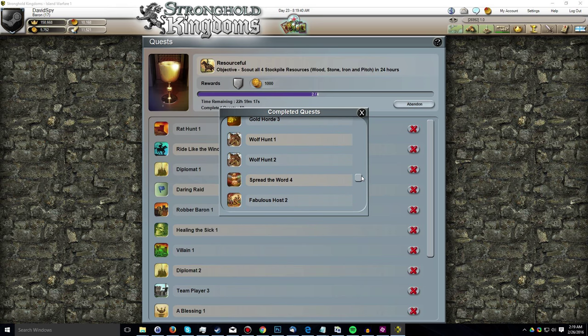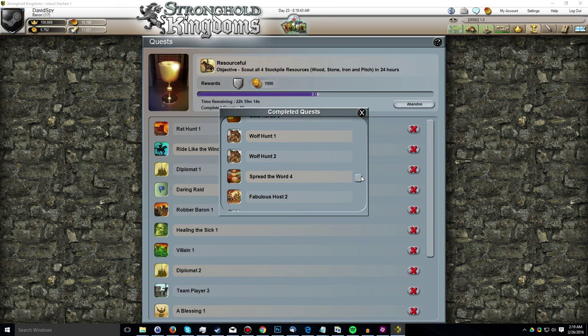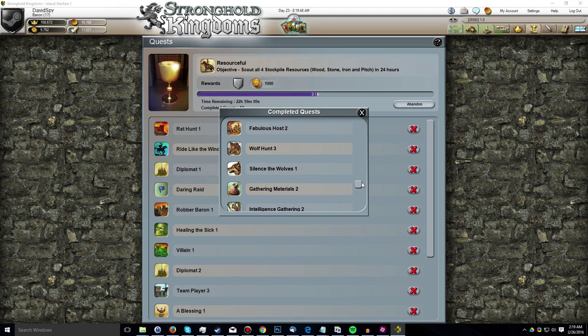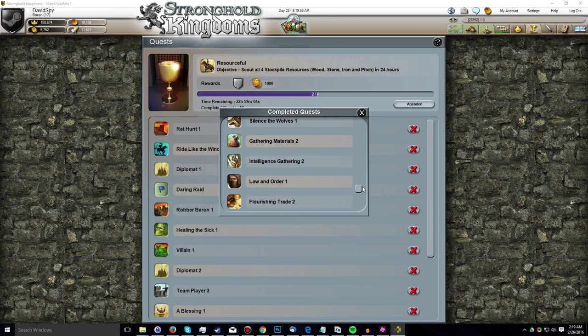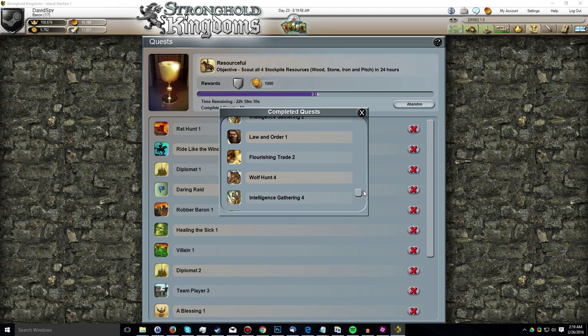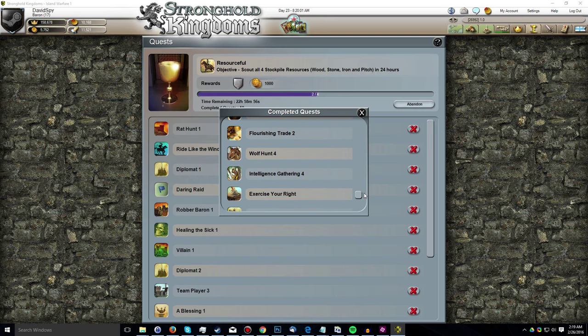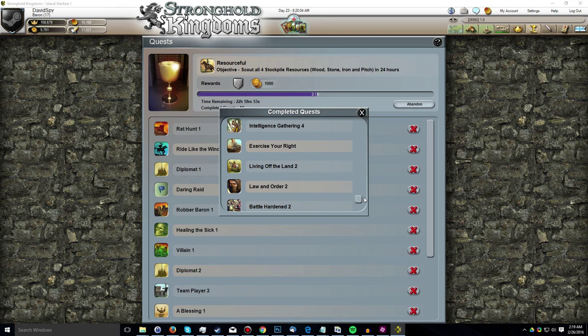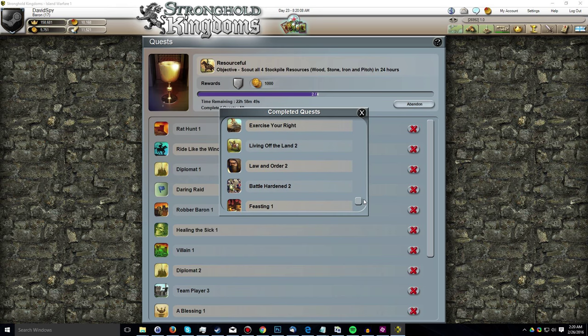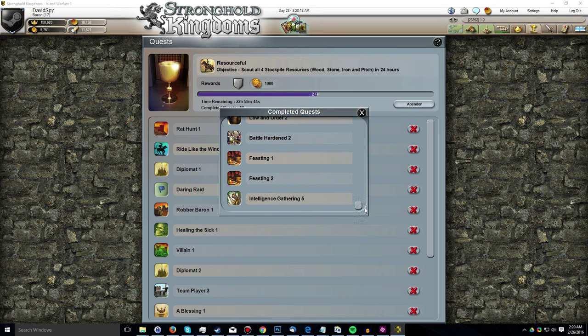When it comes to completed quests, I completed Wolf Hunt 1, Wolf Hunt 2, Spread the Word 4, Fabulous Host 2, Wolf Hunt 3, Silence the Wolves 1, Gathering Materials 2, Intelligence Gathering 2, Law and Order 1, Flourishing Trade 2, Wolf Hunt 4, Intelligence Gathering 4, Exercise Your Right, Living Off the Land 2, Law and Order 2, Battle Harden 2, Feasting 1, Feasting 2, and Intelligence Gathering 5.